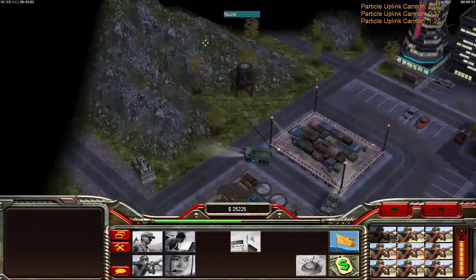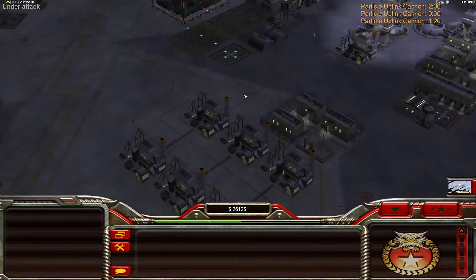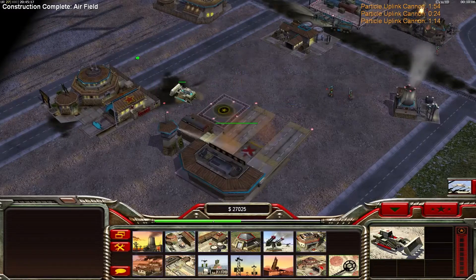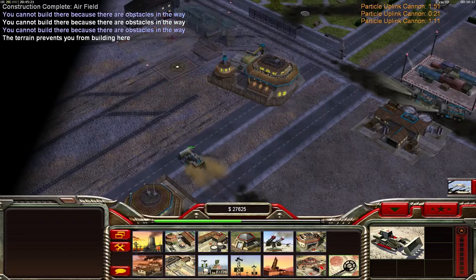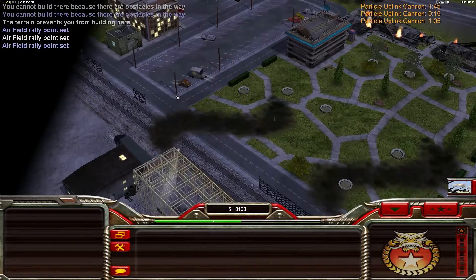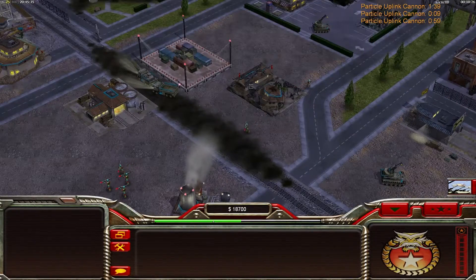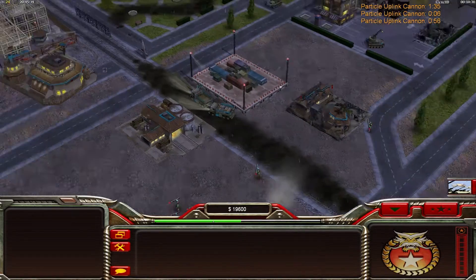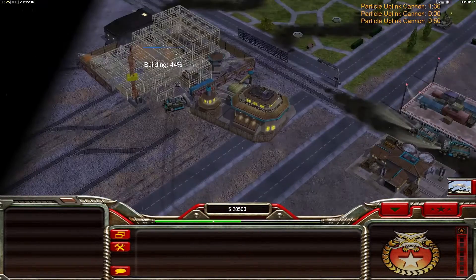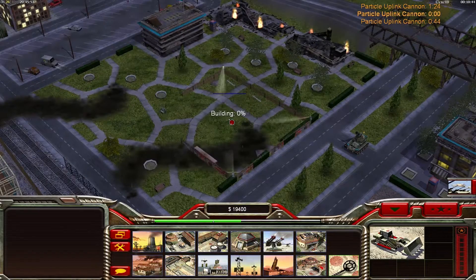I am going to need a lot of tank hunters. Perfect — and there is the first artillery strike, I am going to need this one. I am building two airfields to be able to build more Helixes. This first attack has to work otherwise I am running out of cash. And then I have to rely on hackers which I don't want to do because hackers are not so efficient. First one of War Factories — so let's give him a War Factory here.